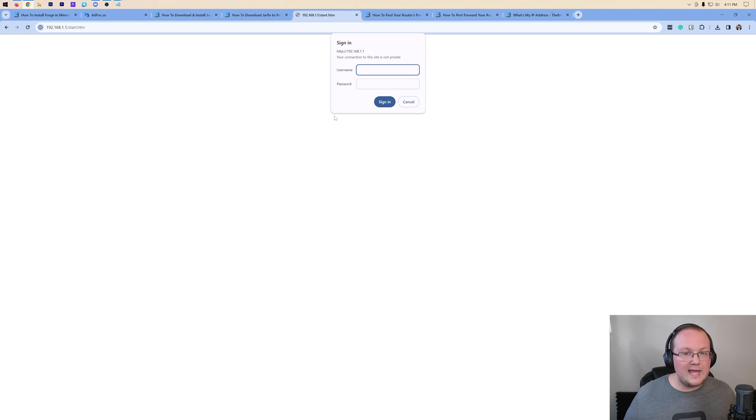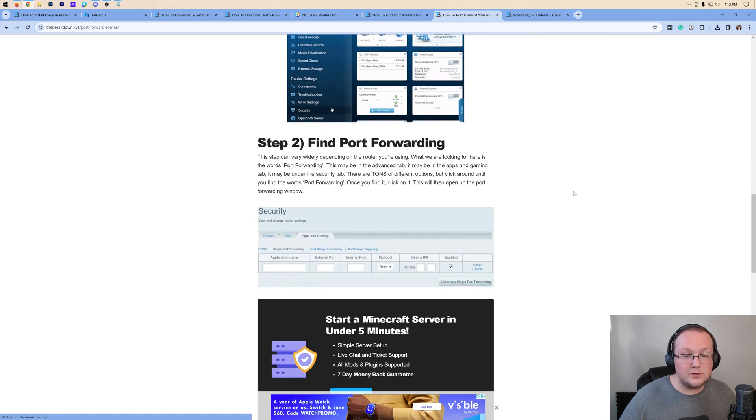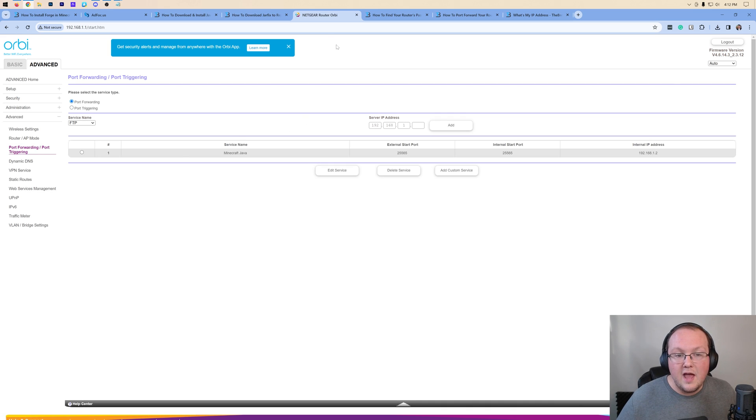Once logged in, your router will look different from mine, but the common terms for port forwarding include: Advanced, NAT Forwarding, Apps and Gaming, Gaming and Apps, Security tab, Networking tab, Setup tab, Port Forwarding/Port Triggering, or Single Port Forwarding. There's also an in-depth guide in the description and a video on port forwarding. Don't be afraid to click around your router until you find port forwarding.